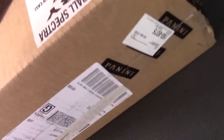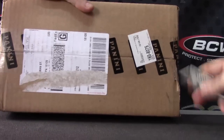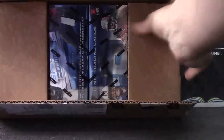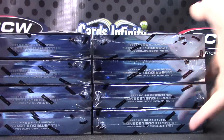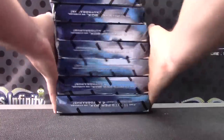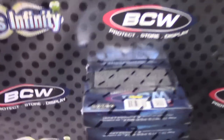All righty, we're going to do a four-box Division break of Panini Spectra. Let me show the keys real fast. We'll open it up and roll the die. That's the smooth side. We have one on top, eight on bottom, going four times — number three.